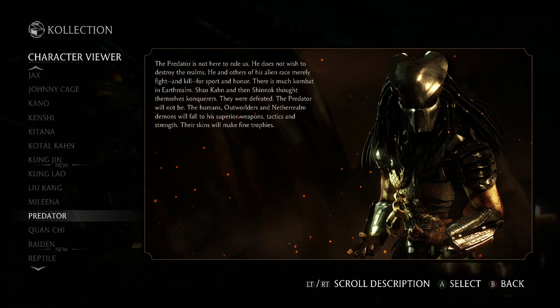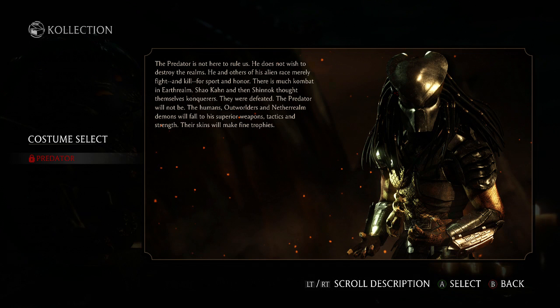Last but not least, we have Predator. Nothing to see, but you can read his description. It says: 'The Predator is not here to rule us. He does not wish to destroy the realms. He and others of his alien race merely fight and kill for sport and honor. There is much combat in the Earthrealm.'